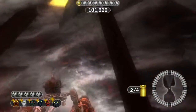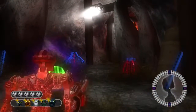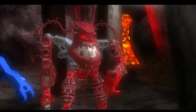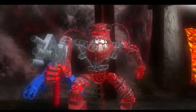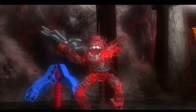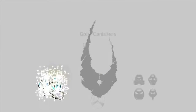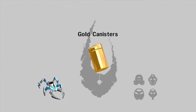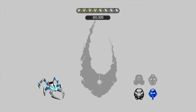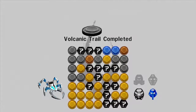Climb up here as Nuparu, and up there will be your second gold canister. Swap to Jaller, pick up the Piraka sphere, and level complete. We got all five canisters, the light Visorak, some masks, and lots of Technic Parts. Volcanic Trail completed!